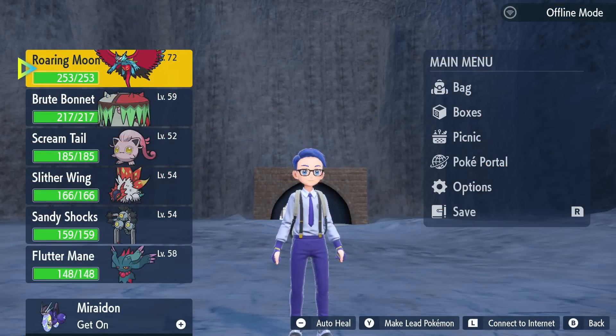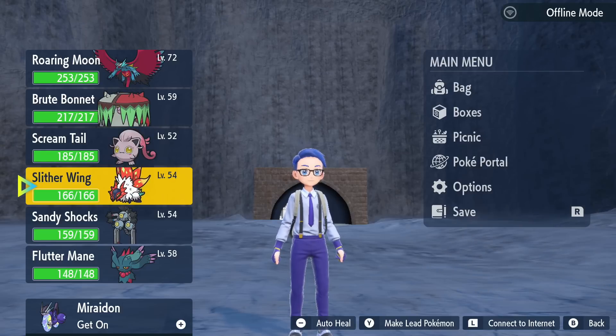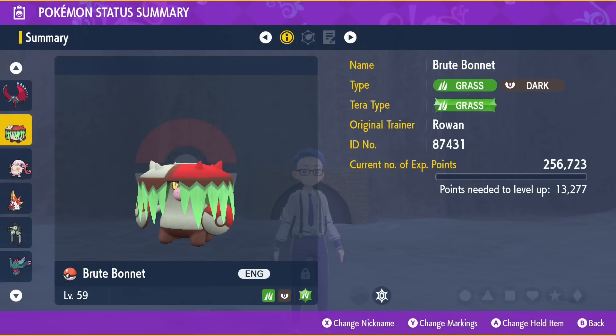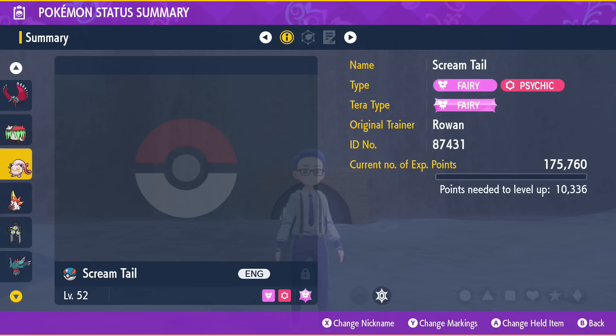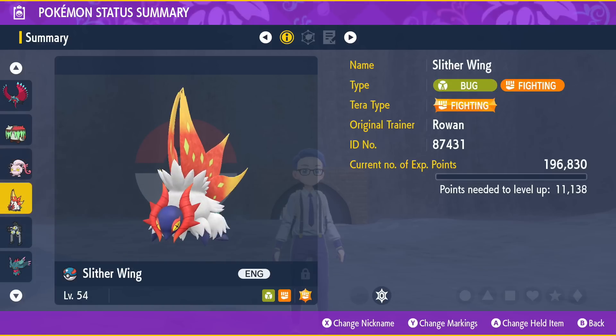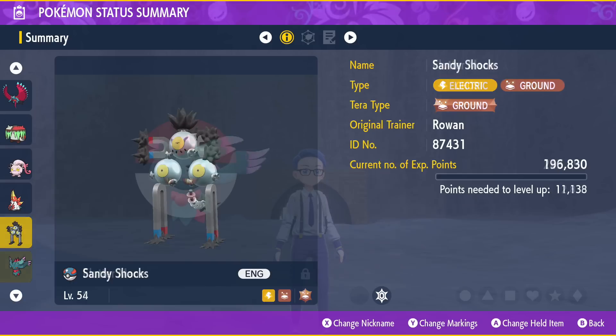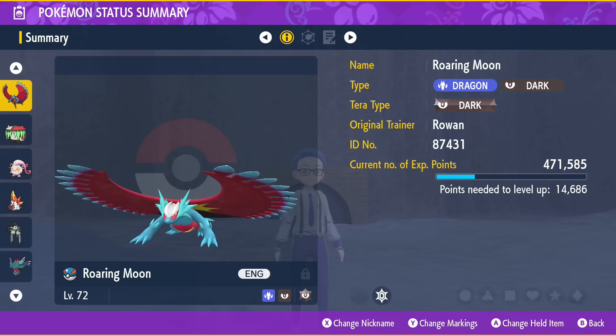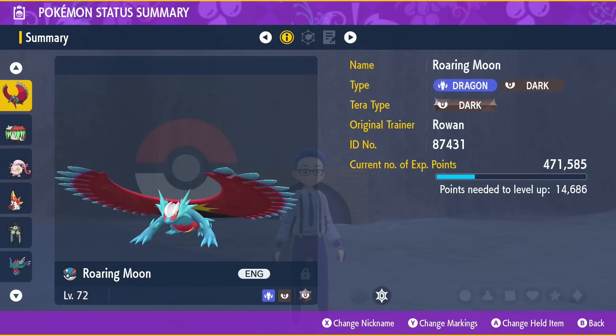I should also include the Scarlet versions so you know their names and what to look for. Roaring Moon is the best one in my opinion, the comparison to Iron Valiant. Then we have Brute Bonnet, Screamtail, Slither Wing, Sandy Shocks, Fluttermane, and the one missing here - Great Tusk. What's interesting about these opposite versions is that they don't accurately reflect the other version; they're not the same types at all. Brute Bonnet is Grass/Dark, Screamtail is Fairy/Psychic, Slither Wing is Bug/Fighting, Sandy Shocks is Electric/Ground, Fluttermane is Ghost/Fairy, and Roaring Moon is Dragon/Dark, with Great Tusk being Ground/Fighting. I find that the Scarlet versions have a lot of recurring types, which is a bit strange - maybe the Violet versions are more varied.